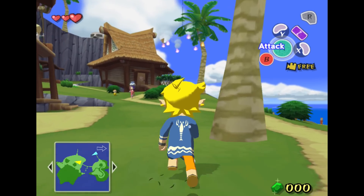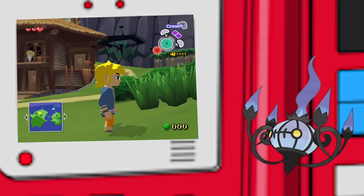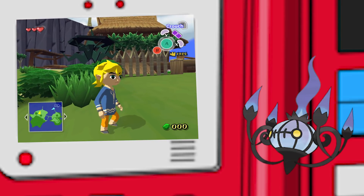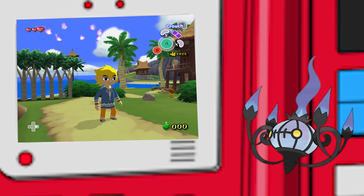On Outset Island there's a mysterious chandelier. And as it turns out, it's actually Chandelure — the fire ghost Pokémon. Being consumed in Chandelure's flames burns up the spirit and leaves the body behind.